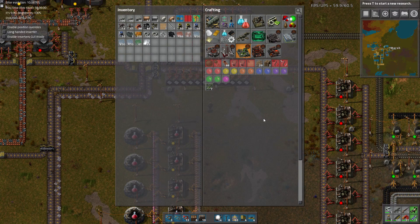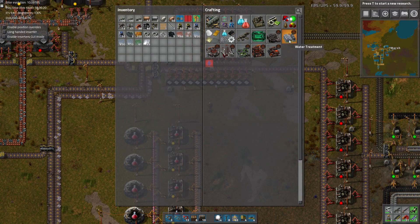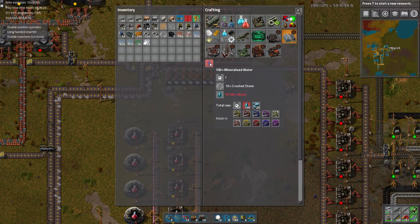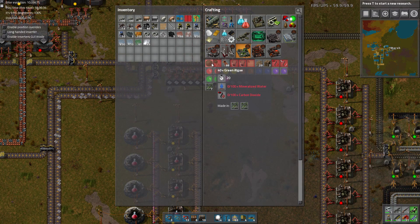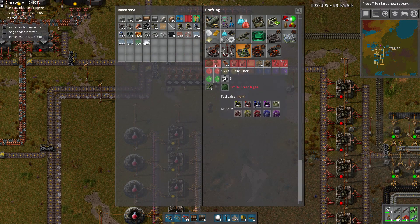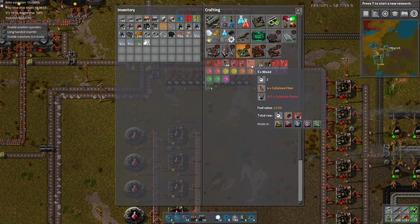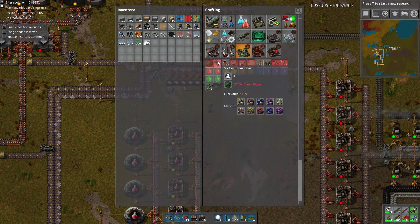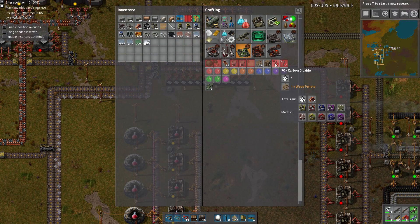So let's look at the chain. The very first step is all the way in water treatment: create mineralized water — just crushed stone mixed with water in a liquefier. We can use that mineralized water plus some carbon dioxide to grow some green algae. That green algae can be manufactured into cellulose fiber. And then we want to use the fibers to make pellets. Those pellets can then be used to make carbon dioxide. That is the chain — what starts as crushed stone becomes carbon dioxide.